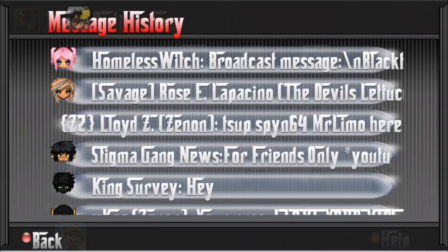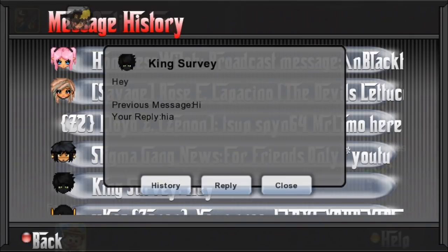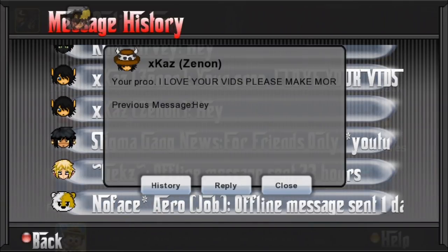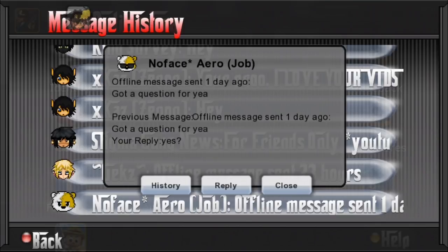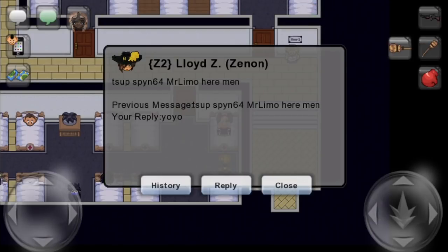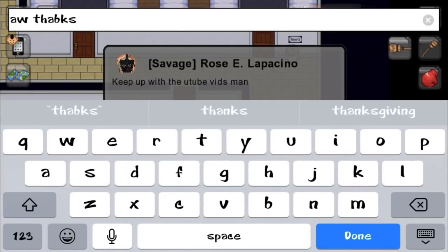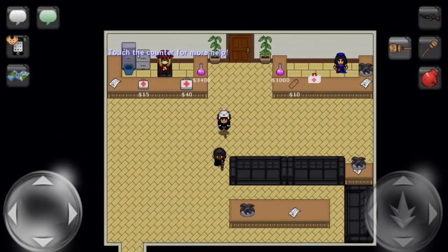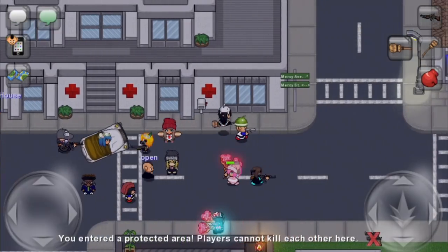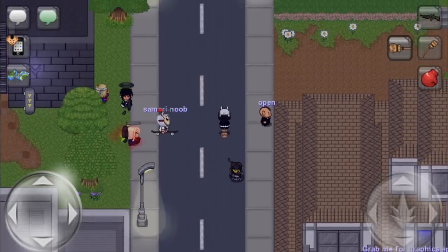Shouts to Rosie. Hey Lloyd Z, sup. Spine64, Mr. Limo here. Just going through these. King Survey, hey. You're pro, I love your videos, please make more. Thank you. Gex, I want Flashwater please. I got a question for you — I replied yes, because I know why admins get confused or upset is when people are like 'can I ask a question?' Don't waste time asking a question when you can just ask it straight forward. There's an extra PM you got to sort through, and if you got a whole bunch of people doing that, oh boy.